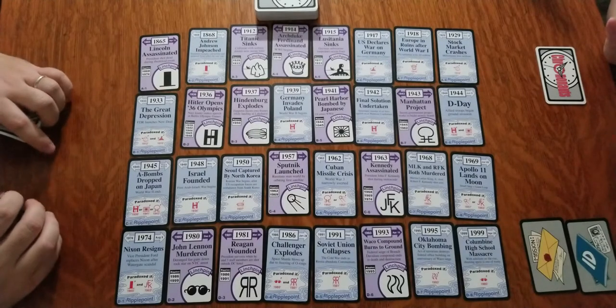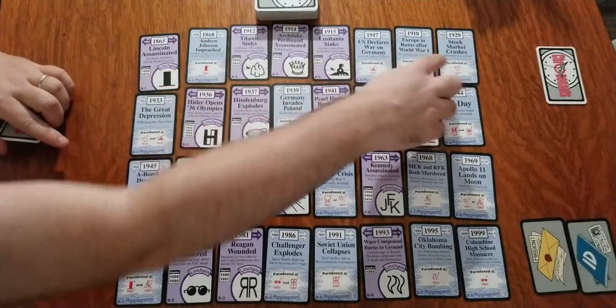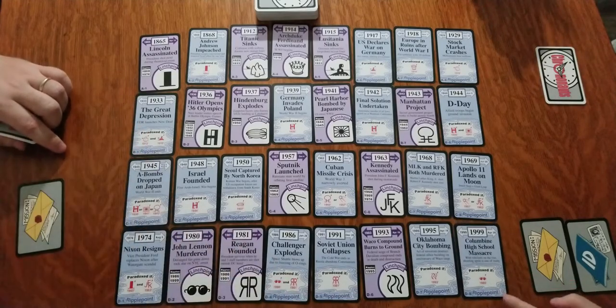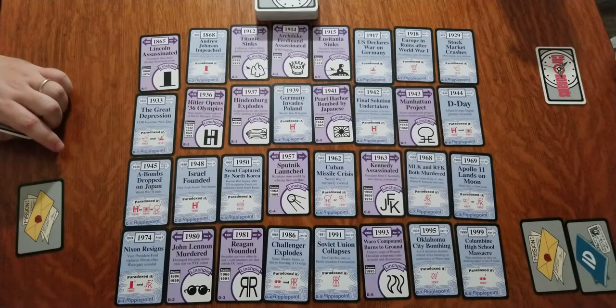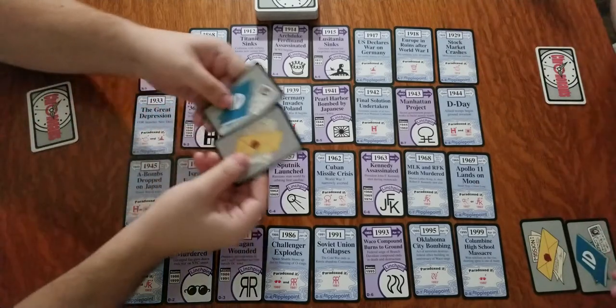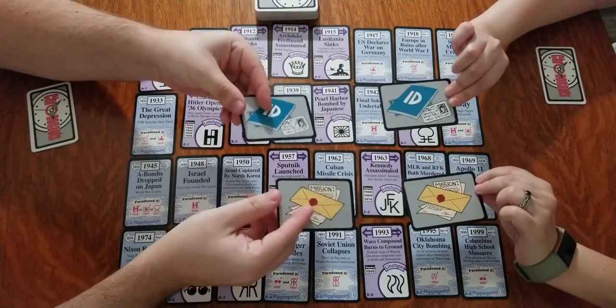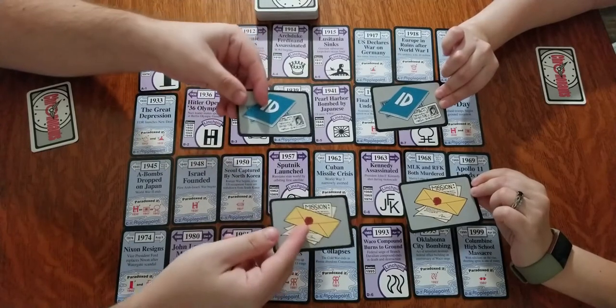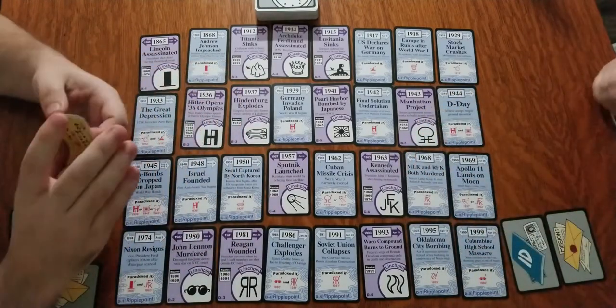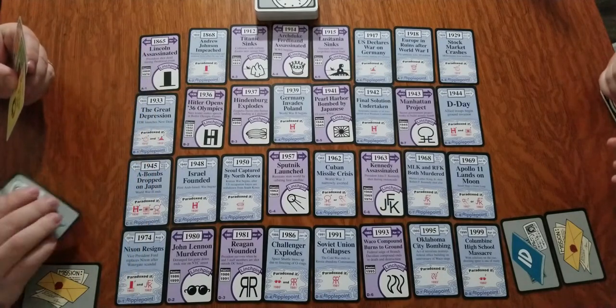If all this is confusing, hopefully it will be more clear when we actually show off the game, which we'll do right now. So this is Chrononauts after it's all set up. All these cards are in chronological order, starting in 1865 with the Assassination of Lincoln and ending in 1999 with the Columbine High School massacre, with all the important events and dates between. Michelle and I each have our mission cards and ID cards — one of two ways for us to win the game. These are secret to the other person. And we have our three cards to start.